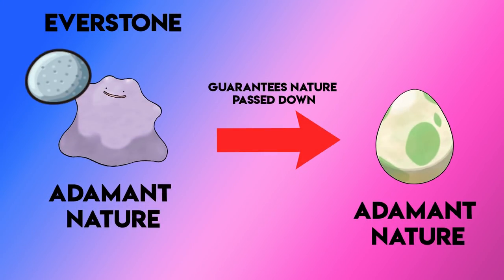But before we get into the guide, what we need to do is pick up a few important items. The first item that we're going to have to locate is the Everstone. When you give it to a parent Pokémon and put it into the daycare center, whatever nature is on that parent Pokémon will always be guaranteed to pass down to the egg Pokémon.